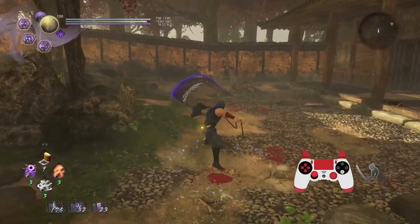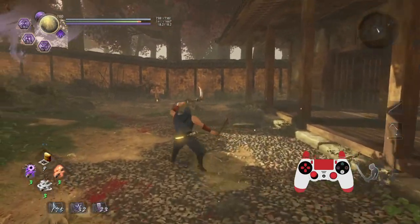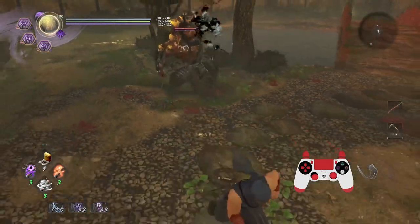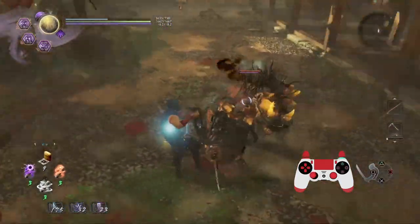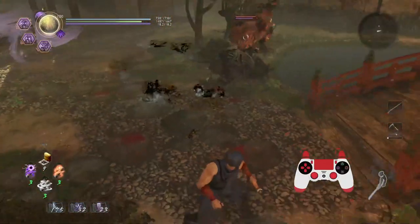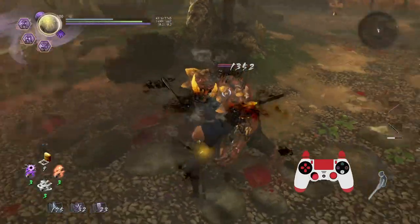Pay attention to how fast the mid stance running attack is. It's remarkably fast with a very brief Ki pulse window, and you can even input buffer it slightly. In fact, it's so fast you can actually cancel the attack altogether — mid stance running attack, then immediately Ki pulse it. So while not dealing damage isn't always the most useful, you could do things such as a near-instant flash attack.